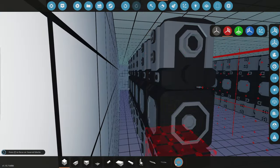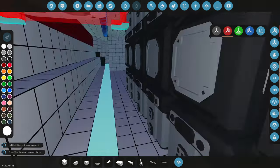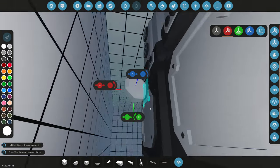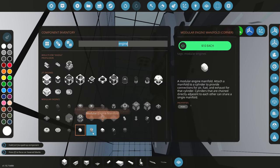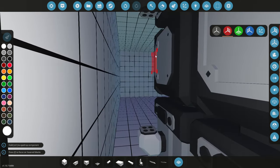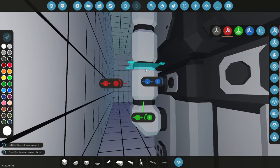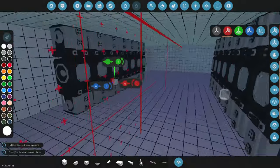Since these guys are already attached together, we are going to go ahead and attach both banks together as well. So what we need to do is grab a manifold of some sort, shove it on the rear, shove it on that one, shove it on this one, and attach these guys together. Now all we need to do is provide fuel to either the top or the bottom, and air, and exhaust. And then we're good.